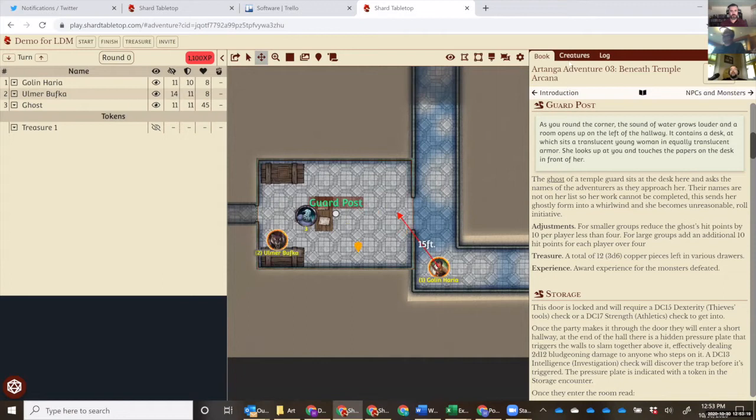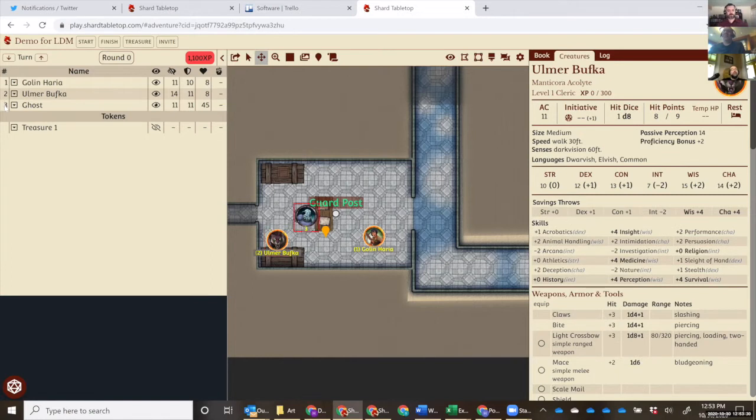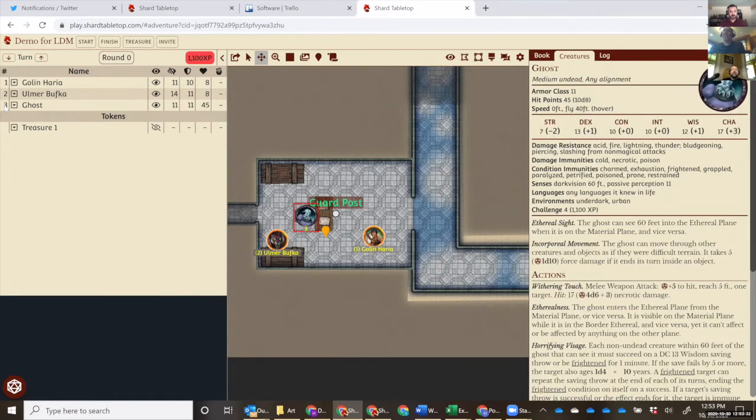If I want to see the stats for a creature, there's Darren's character stats, and we can look at yours or the ghost. If we initiate combat you can actually roll for initiative on your sheet and it'll fill it into the tracker automatically. If you hit the initiative roll at the top, you'll see the die score come in and your initiative filled into the tracker.